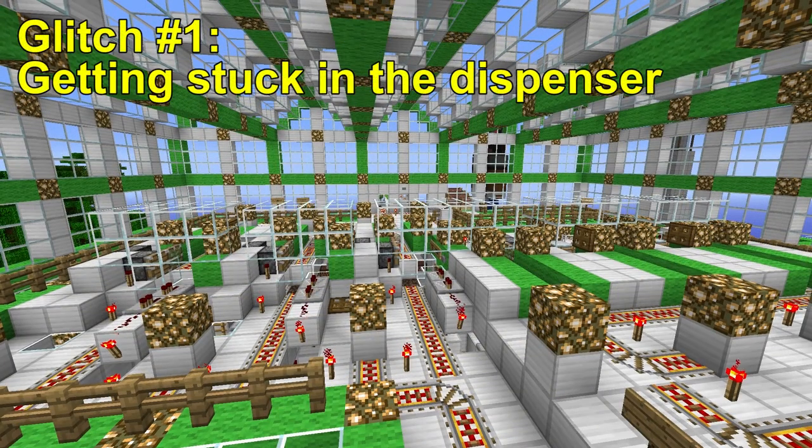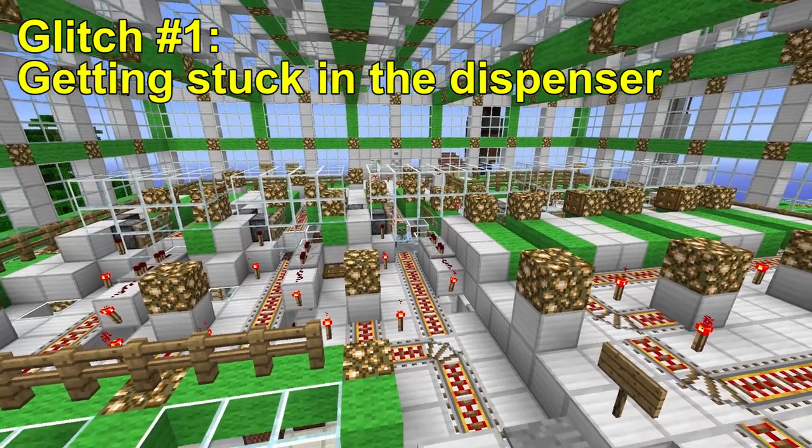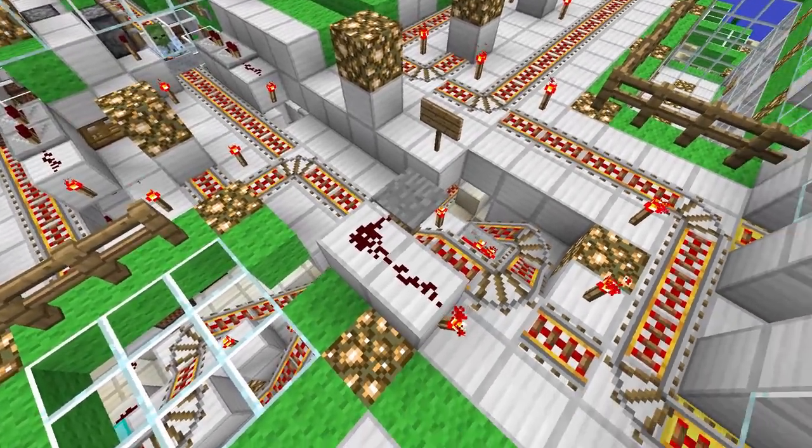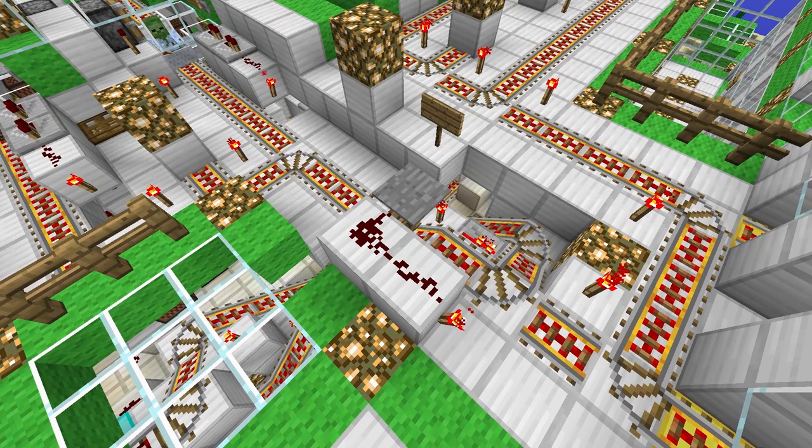One of the most common glitches we've been seeing on the MRT is that when players depart from a station, they sometimes get diverted into the station's dispenser. To help demonstrate this, I've got MinecraftYoshi26 — you can see him at the top left of your screen. He's going to depart, hit the occupied cart detector, but still gets diverted into the dispenser instead of continuing down the main track.